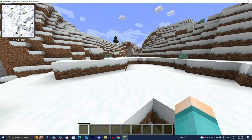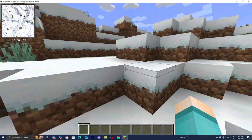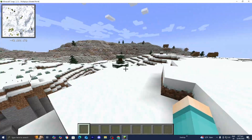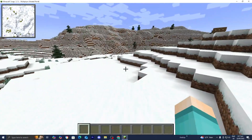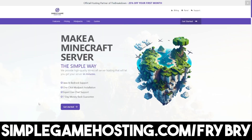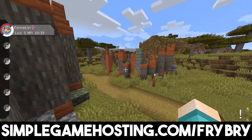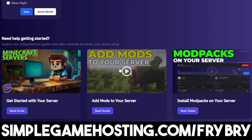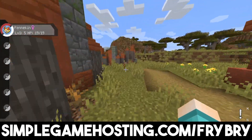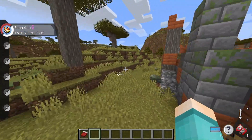If this process is a little too confusing and you just want a simple plug-and-play solution, check out our partner Simple Game Hosting, where you can get affordable and quality servers. With the click of a button you're able to upload mods and mod packs, and there's 24/7 live customer support. Check out the link in the description or the pinned comment. If you found this video helpful, make sure to leave a like and subscribe. See you later!